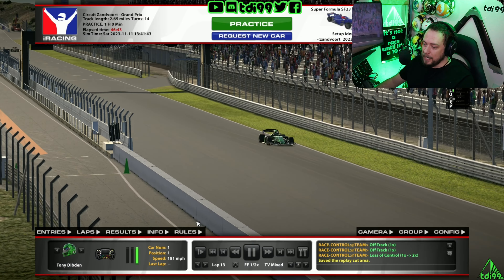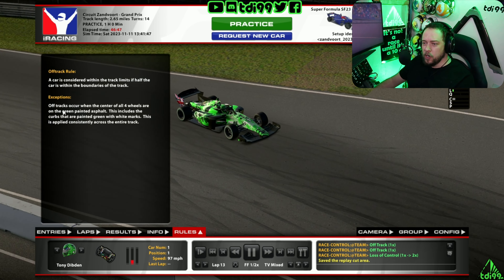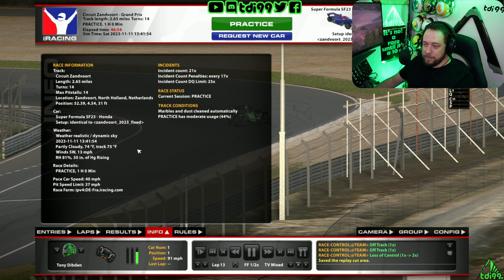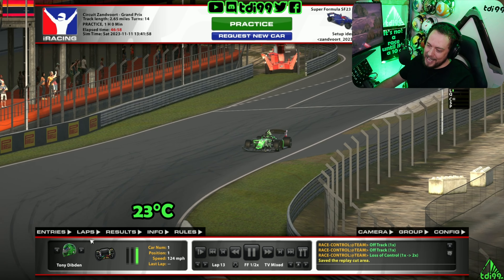Fast lap done and dusted. Let me show you the rules tab — always have a look here, it will kind of tell you where the off-tracks are and are not normally, but there's not a lot of description here so bear that in mind. Info tab: we are using the fixed iRacing setup, 75 Fahrenheit track temp, and a moderate tire usage of 44, which is what I always use for these.